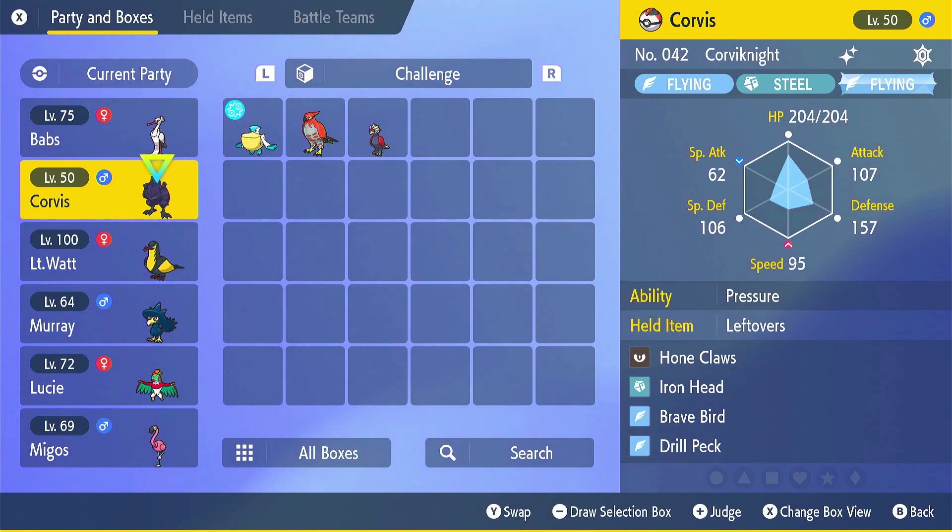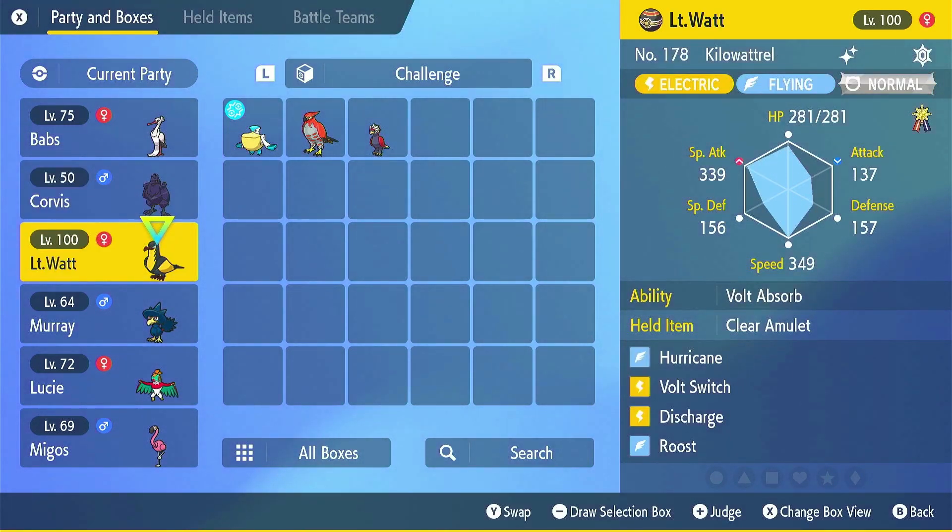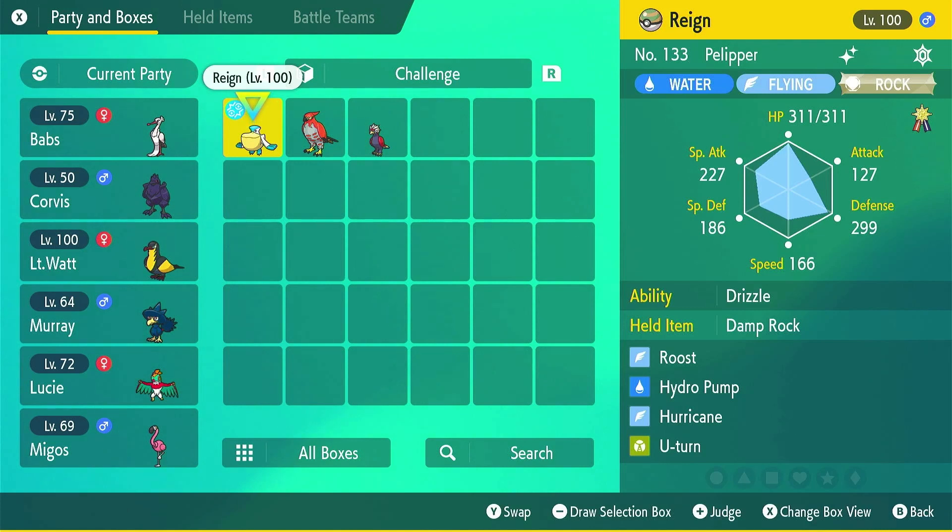The second Pokémon we're going to be running is Corviknight — he's a bit bulkier, offering something. We've got a reliable Lieutenant Watt, and there is the option to pair Lieutenant Watt with Pelipper if we wanted to run a Rain Dance team, potentially swapping out Discharge for Thunder. Discharge is a fairly dodgy move to be running with this team because it's probably going to knock out most of it, so we'd need to be running Protect on a number of these and switching moves around.